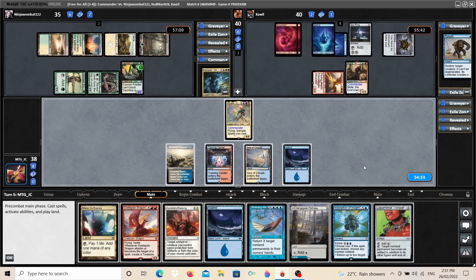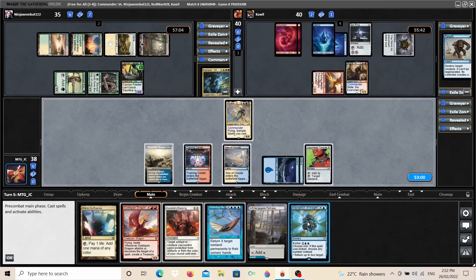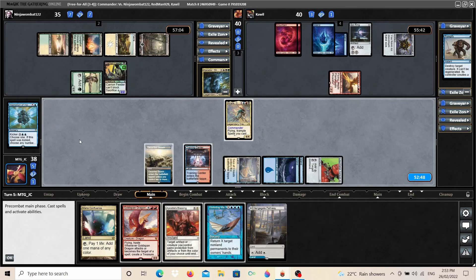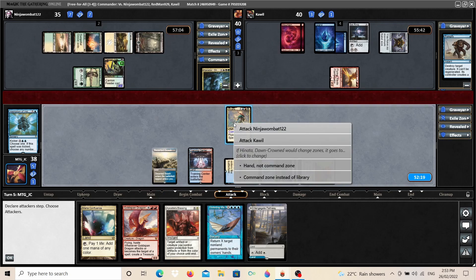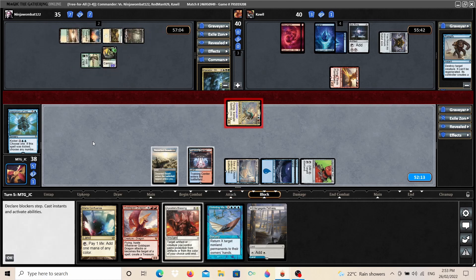We draw a Liquimetal Torque — a little bit of ramp. We have a few different choices: we could play Goldspan Dragon and start generating mana quickly, or cast Distorting Wake as a Cyclonic Rift. I want to hold on to the Distorting Wake a little longer. So we'll play our land for turn — one of our Islands — get the Liquimetal Torque down for ramp, and then I'm going to test the waters and try to bounce Riel and the Hermit Druid. That goes through without a problem, so I don't think Riel has interaction in hand. We'll move into combat and get some damage in on the Riel player, since we're more worried about them than the Carador player right now, and then pass the turn.